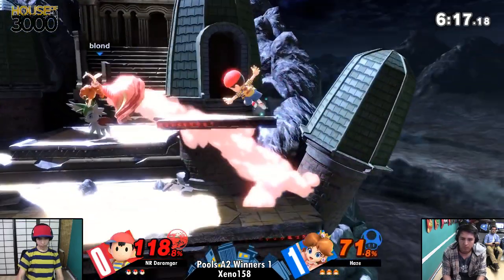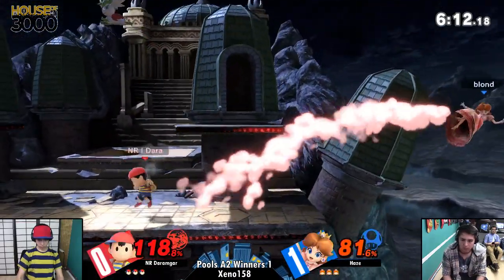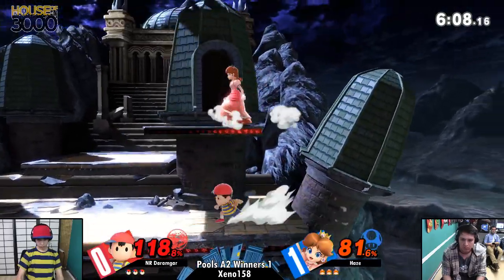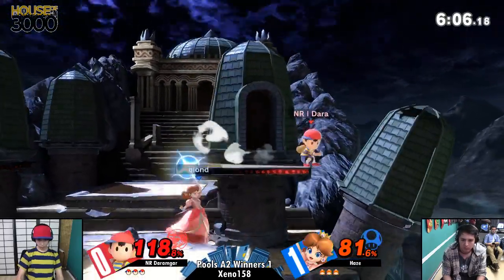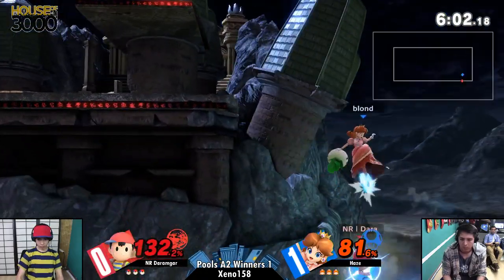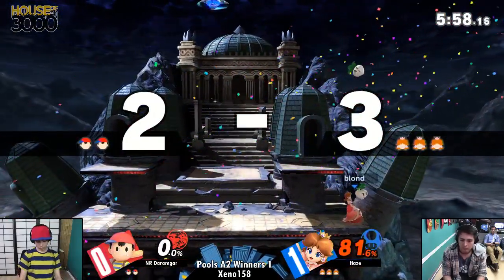Would have liked to have seen down throw — I think that was his intention. I like that — just coming up with rising Nair, understanding that Daisy was throwing out the Nair hitbox. But he's like, nah, this is going to beat you. It's fine. Percentages are very, very close. This is just Rage with that back air right now. Nice — the coverage was super good, that covered almost every option.